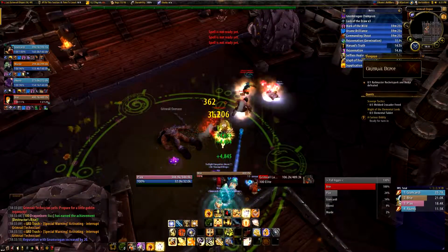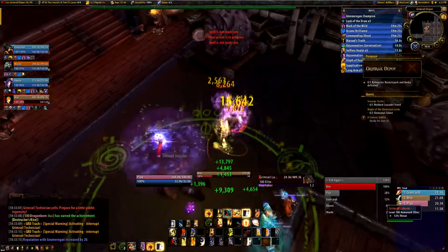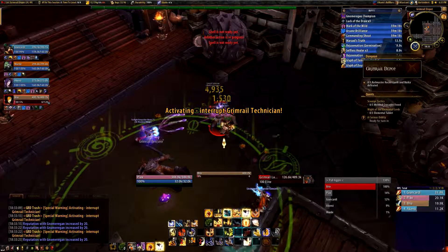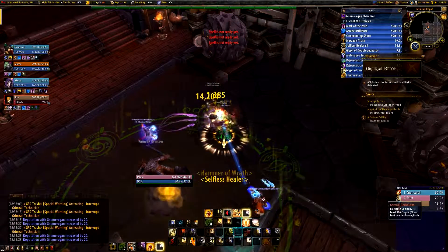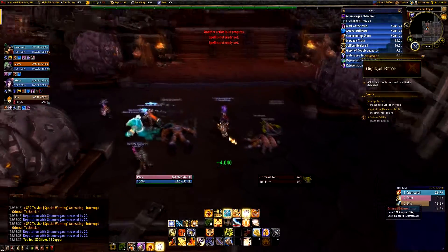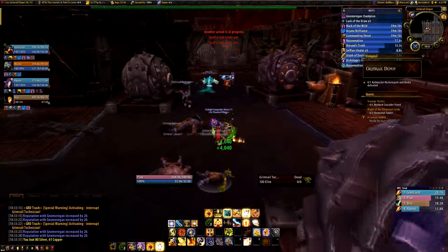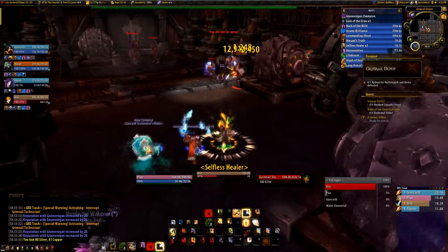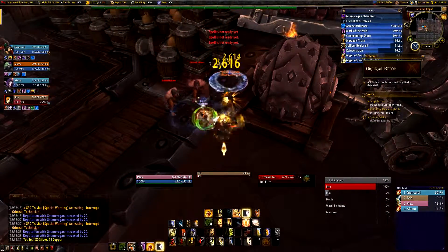One of them is to revisit all of the starting zones for the different races and complete quests for low levels there. But I have found this method to be somewhat ineffective and also really annoying to do, since not all of the quests actually give you reputation with the factions. So instead I will be talking about the other way to do it, which is to basically equip tabards from the different factions and then run heroics in Draenor zones.